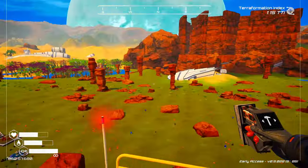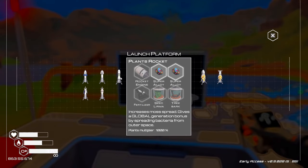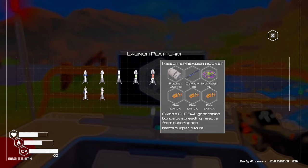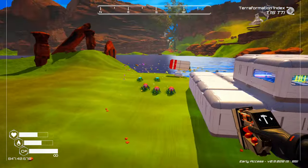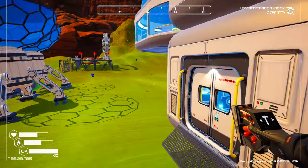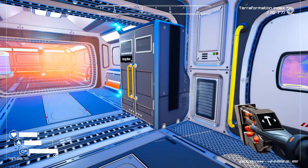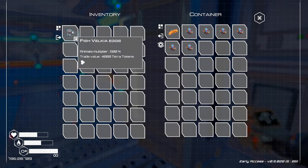So if we go up here and check our insect rocket, we need three E larvae — yeah we're gonna have to make some more of those, but that's okay, it'll be fine. We'll just have to go and make sure we've got a bunch of stuff to take care of that.